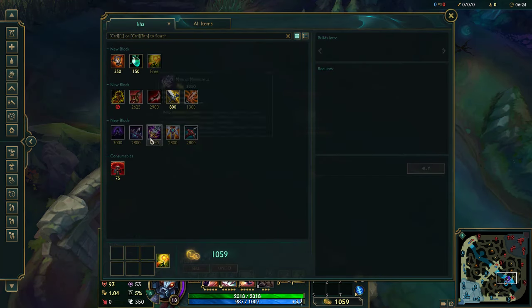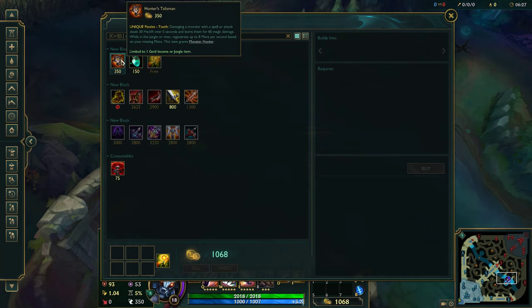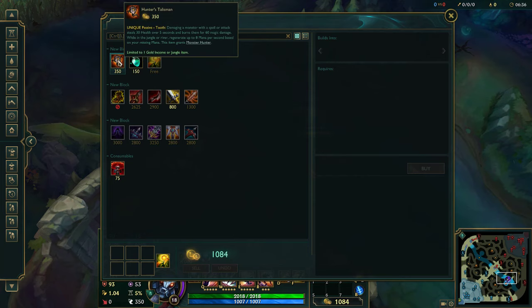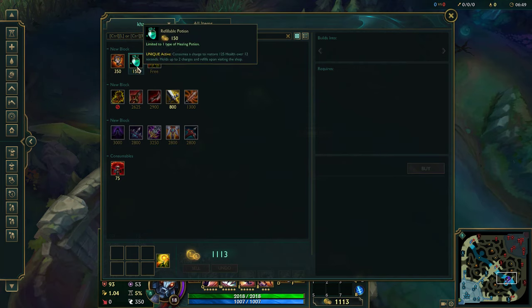Items — really simple. You start off with Hunter's Talisman, Refillable Potion, and a Ward. Hunter's Talisman means you'll be able to heal a lot from AOE camps using your W, such as Chickens and Krugs. You can't realistically farm the jungle with Machete, so Talisman is not optional. Refill is better than regular pots because you need the health but don't want to waste gold on pots every base.